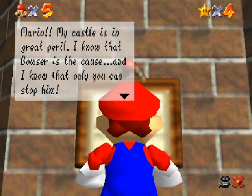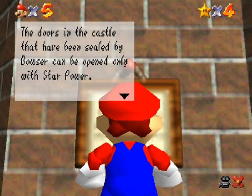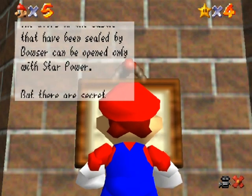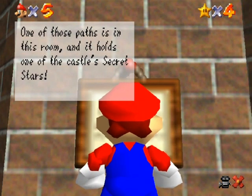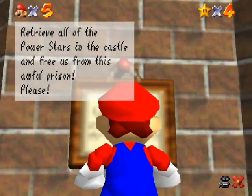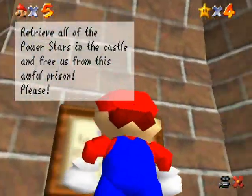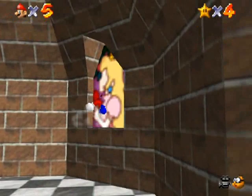The sign reads: 'Mario, my castle is in great peril. Bowser is the cause, and only you can save us. The doors sealed by Bowser can only be opened with star power. There are secret paths in the castle that Bowser hasn't found. One of those paths is in this room and it holds one of the castle's secret stars.' That's a bit misleading actually, because there are two stars down the path I'm going to show you.